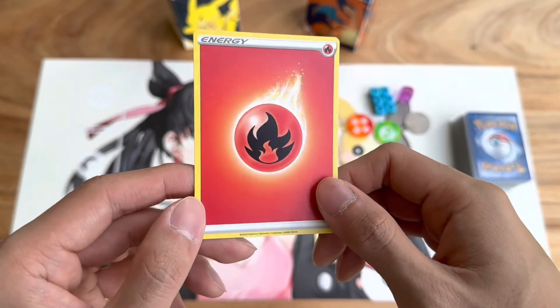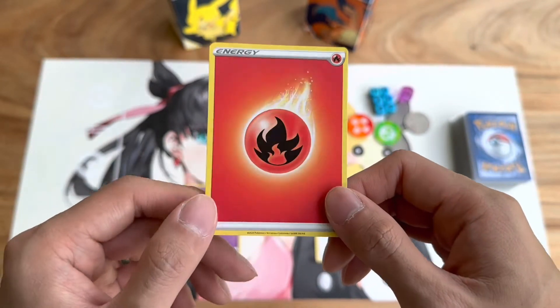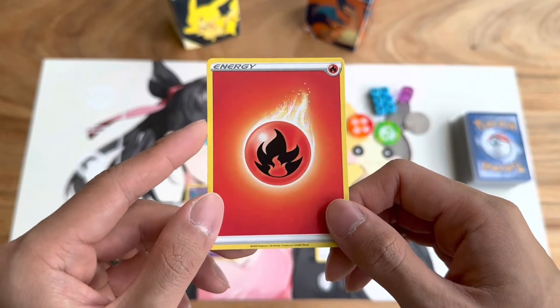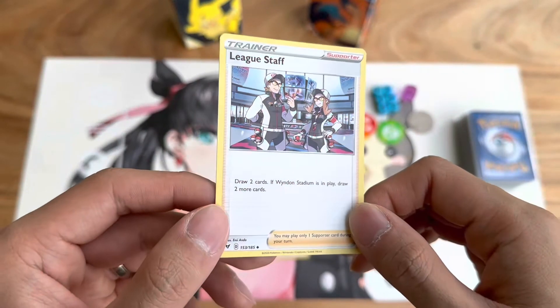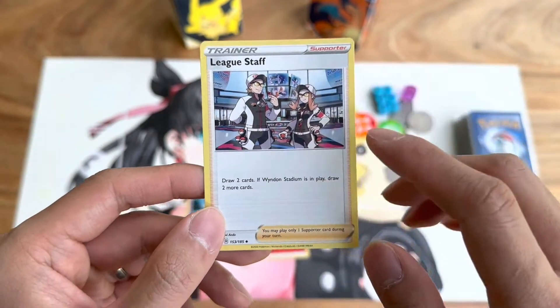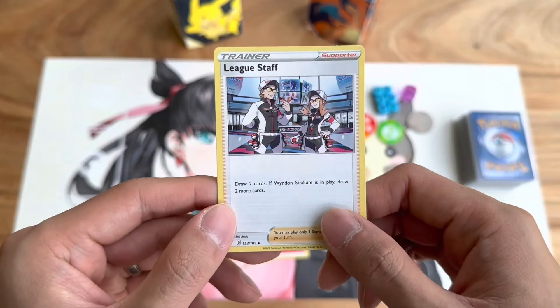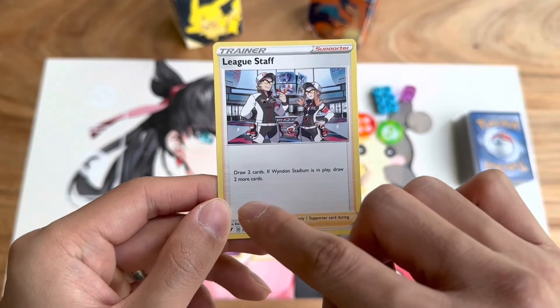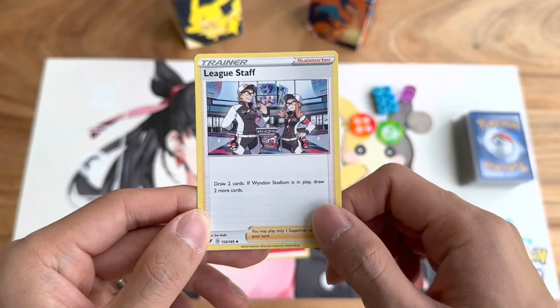Here you have a basic fire energy. Energies are what you attach to your Pokemon in order for it to use its attacks. And lastly we have trainer cards. In this case this is a supporter trainer. There are various different kinds of trainer cards which we'll look at in a little bit. Essentially you use these cards to activate their effects during your turn.